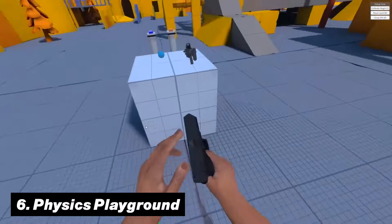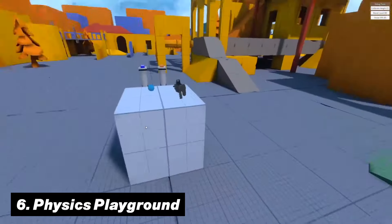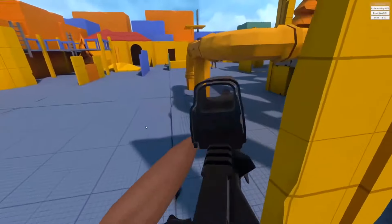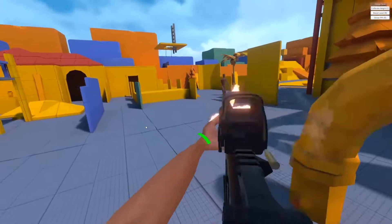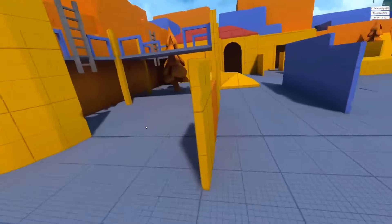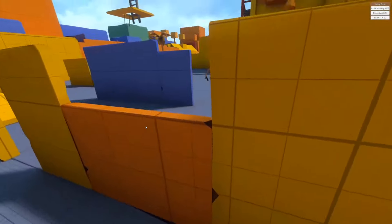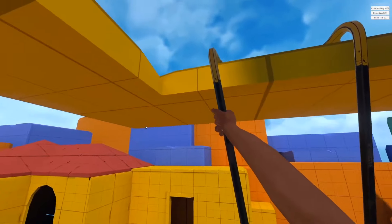On number six, we have Physics Playground. While this is officially the predecessor of Sport Mode, it was this title that started as an experimental tech demo for full-body VR physics, but quickly became much more popular than expected. This is a great title for those who love to play similar sandbox games like Bone Lab.